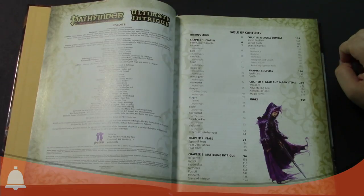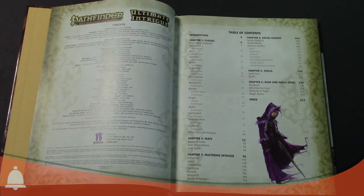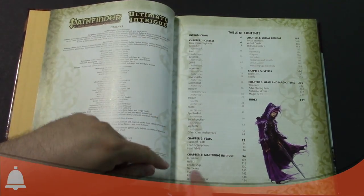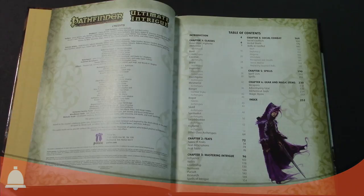The interesting thing about this book, really, is it's a combination of: if you've ever wanted to play as an urban crime fighter vigilante, or if you ever wanted to play Game of Thrones set in a Pathfinder high fantasy realm. You've got your Batman stuff here, and then you've got your Bruce Wayne stuff here. If you ever wanted to be Littlefinger, Varys, or Tyrion — this is the book.